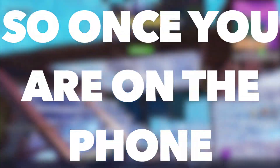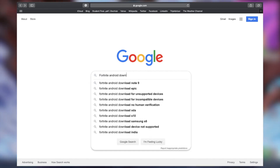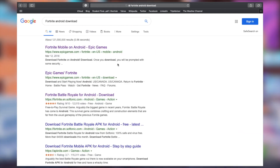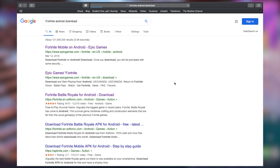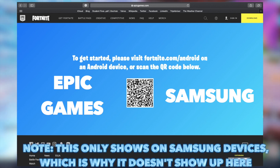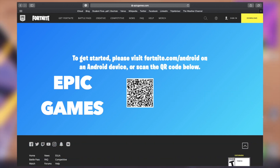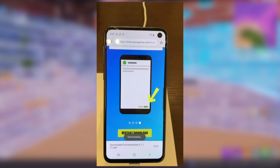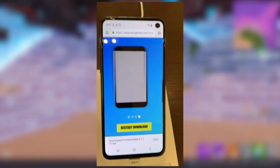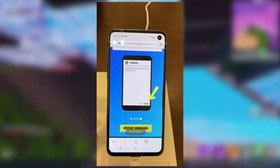Once you are on the phone, you want to go into Google and type "Fortnite Android download," then hit search and click on the first link, which should be to this website. Then click either Epic Games or Samsung regarding which version to download. I know for a fact that hitting Epic Games works, so just click that. A file should download to your phone; if you don't see one, just click the restart download button.